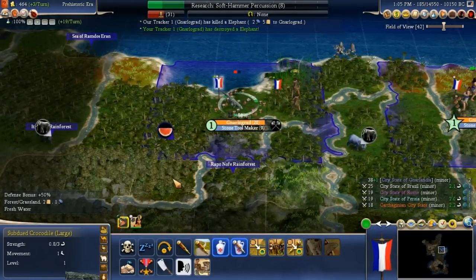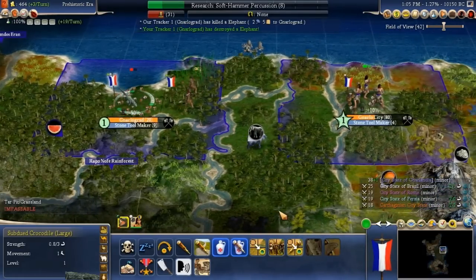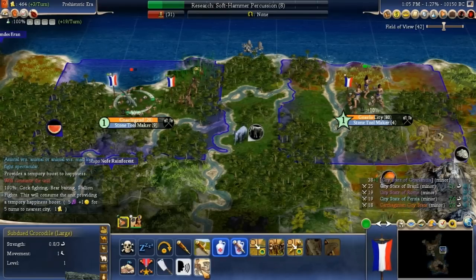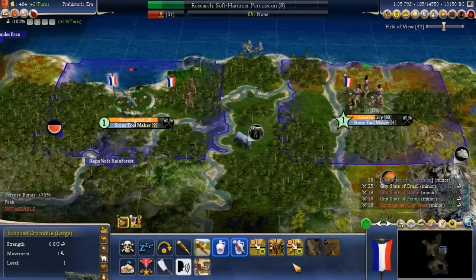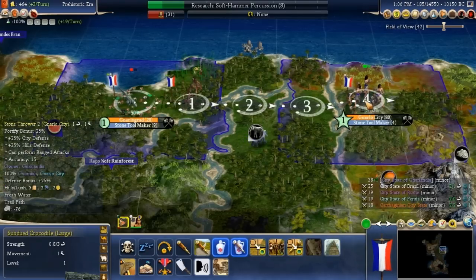The random number generator had better be a heck of a lot better than that. What can we do with a crocodile? With the Myth of the Sea we could build the Myth of the Crocodile — wonder what we need to get that. Moving it over to our capital, we can make the Myth of Reptiles, or we could have an animal versus man fight spectacular. I don't have the Myth of the Sea, so we'll move it over and get the Myth of Reptiles going.